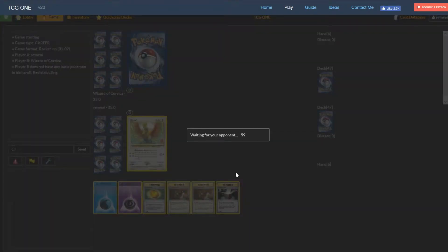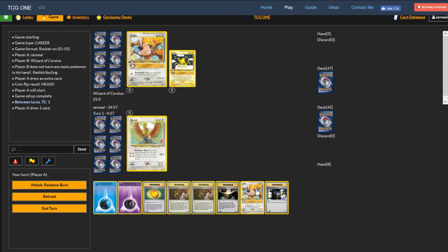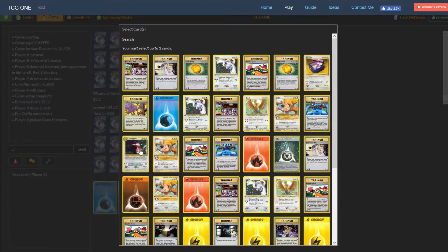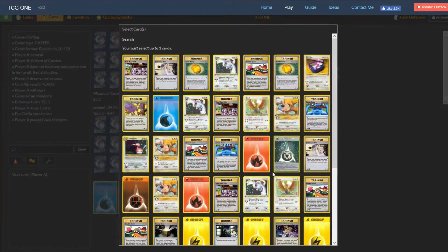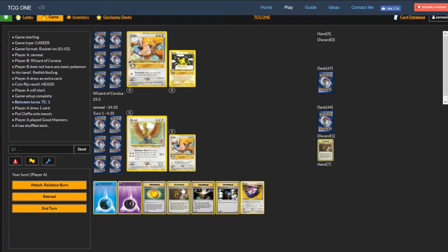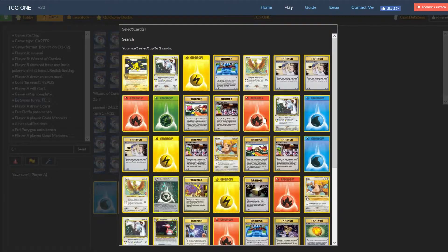That was a bad example match but at least you could see how powerful the deck can be. We even got a Porygon set up, though we didn't really need it because our energies worked out really well. Let's go on to the next one. We're matched against Wizards of Corsica again - this time we're forced to start with a Ho-Oh, which pretty much sucks as it exposes it to damage and attacks. We take the extra card though, bench a Kleffa, and play both Good Manners looking for a Porygon.